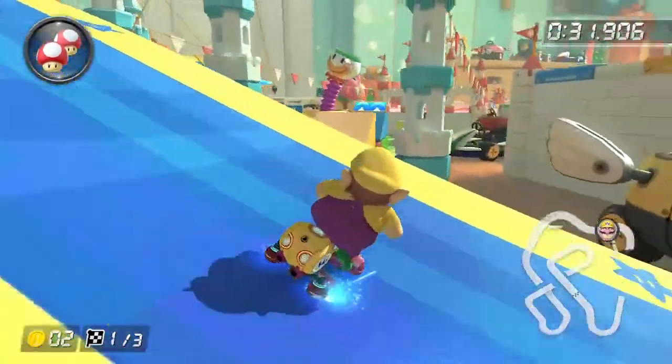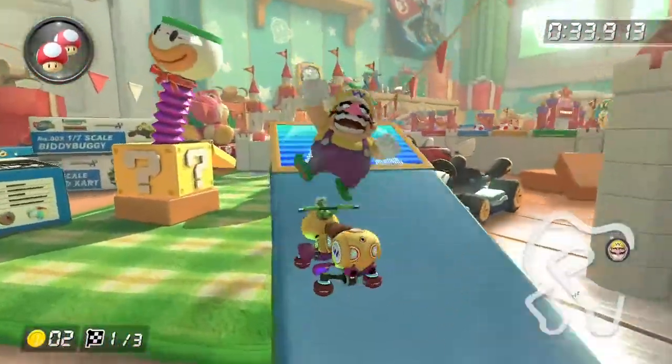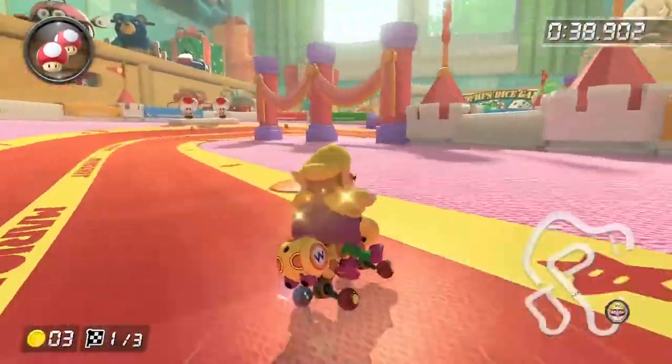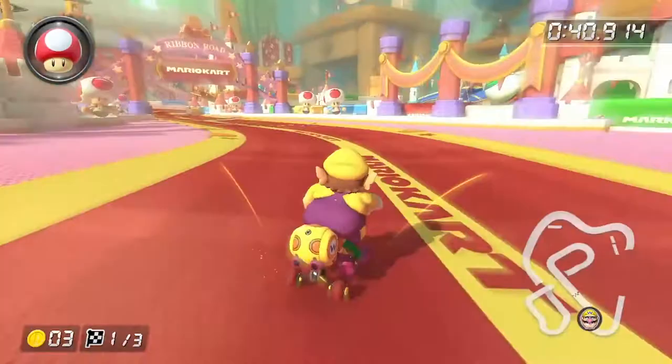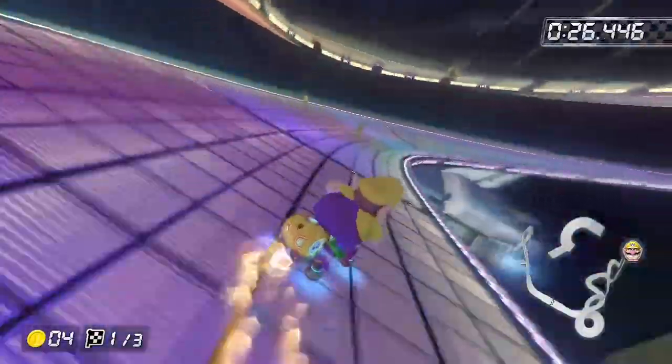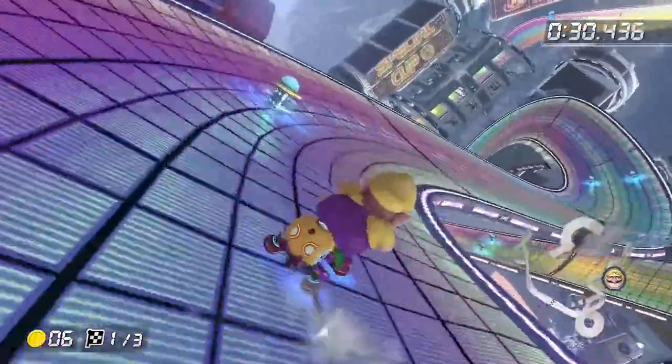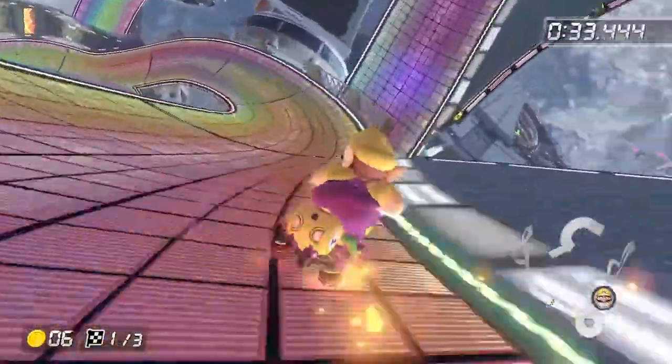These may include simply taking trickier sections of the course, like these two Ribbon Road shortcuts, cutting through off-road with a mushroom or star, or even jumping from one part of the track to another, like this well-known Rainbow Road shortcut, which is actually a NISC, since it is a shortcut you can take without an item.